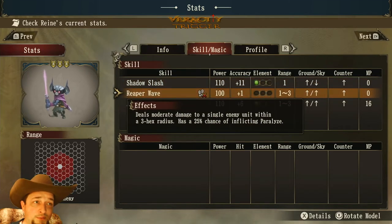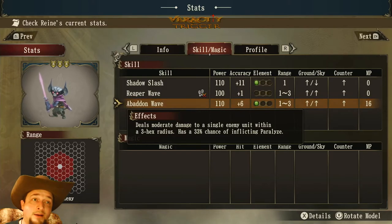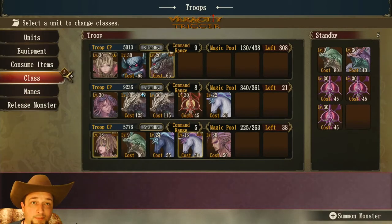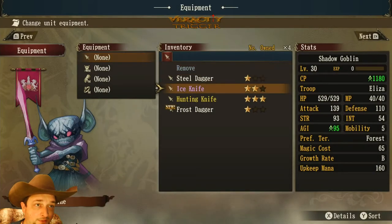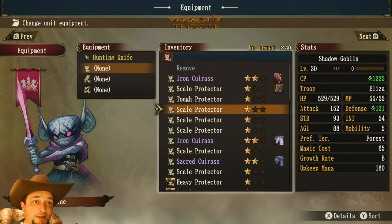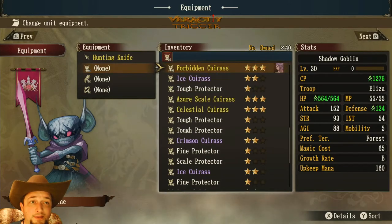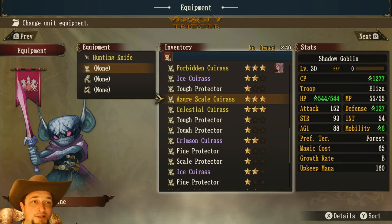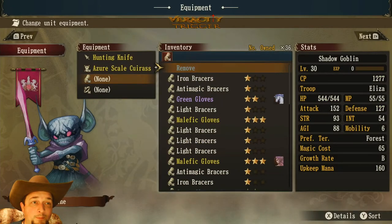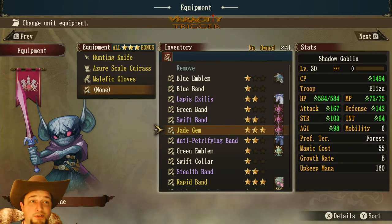Be careful — one attack costs MP and one is free because it's a pre-move. You can equip gear to make the shadow goblin much better. A hunting knife with extra critical rate gives better chances of landing status conditions. You can also look for gear that provides more MP — intelligence-boosting equipment could let you use Abaddon Wave more frequently.